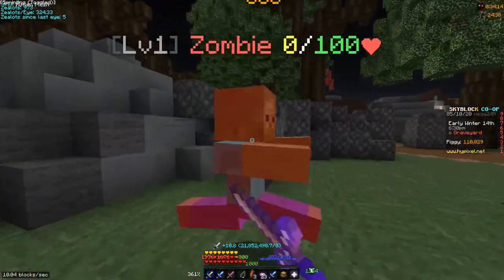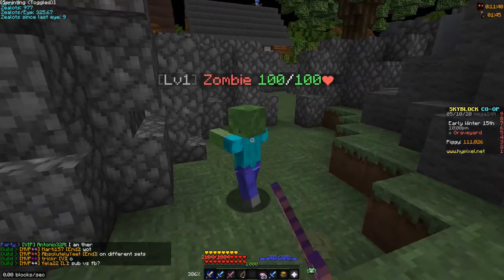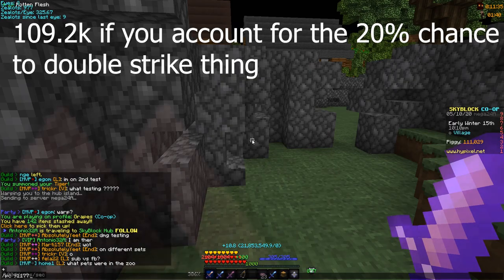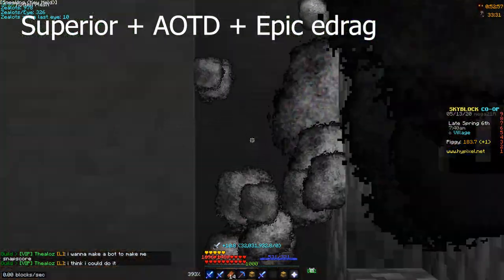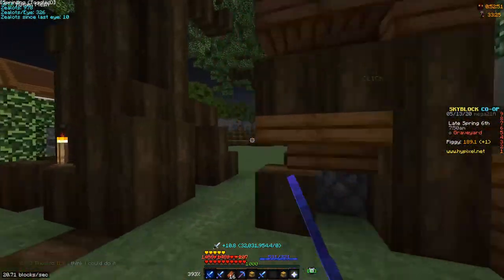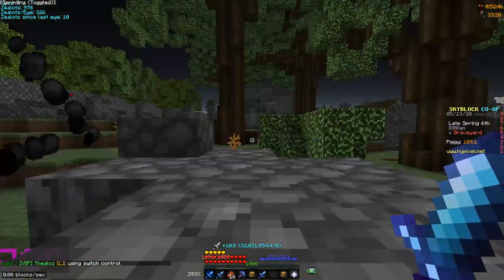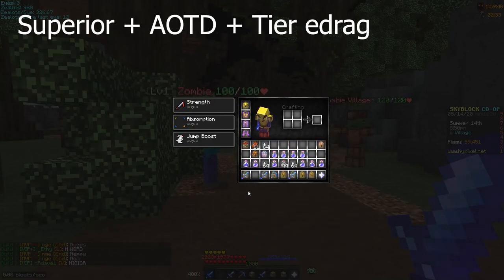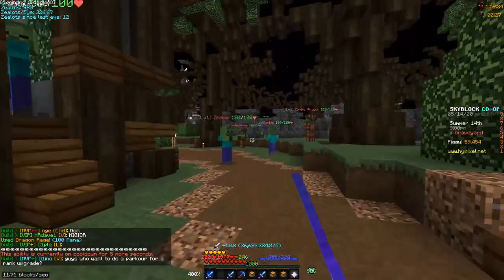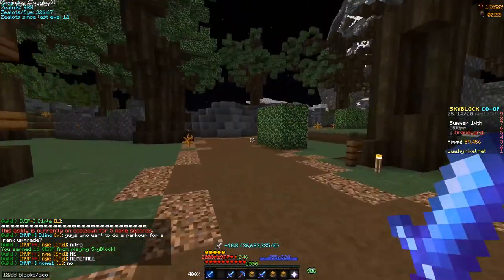I'm doing around 104,700 with the ability on a level 1 zombie. Hitting the mob normally I'm doing around 91,170 to 97,170 damage to a normal zombie. Now using the max Aspect of the Dragons, I'll hit a regular zombie — 120,000 damage. That is really good.